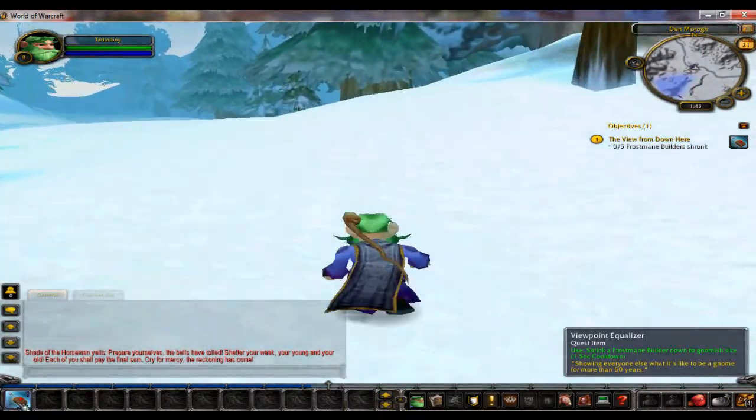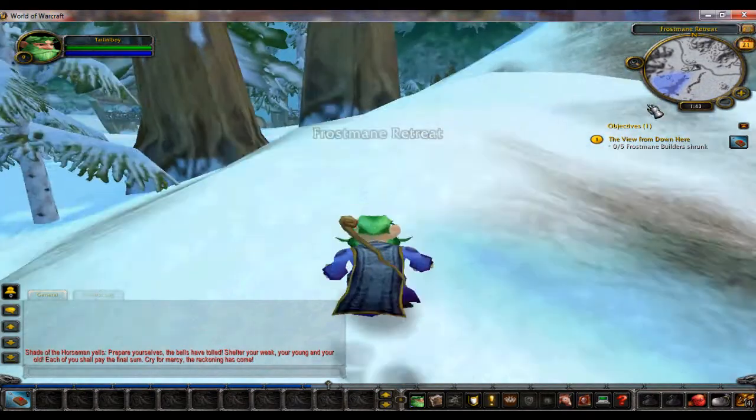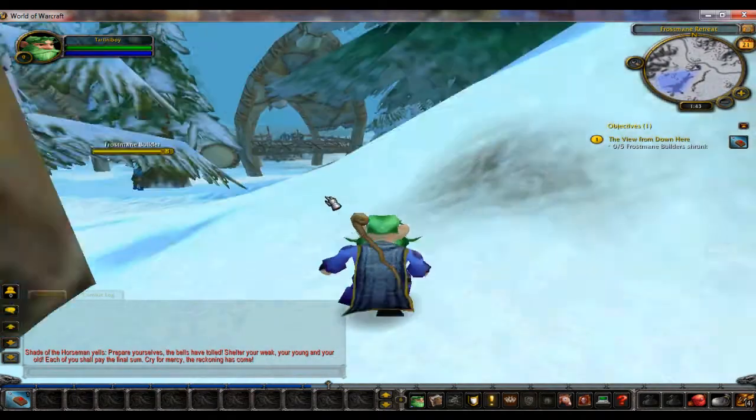What you want to do is get a fly frostman builder and use the viewpoint equalizer. First you want to get a frostman retreat first.